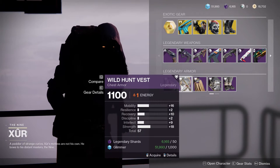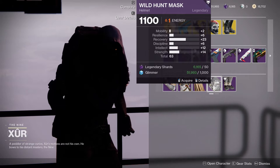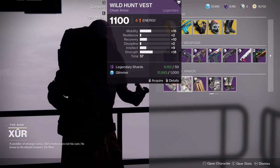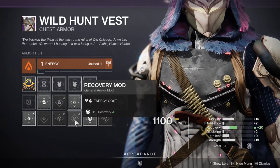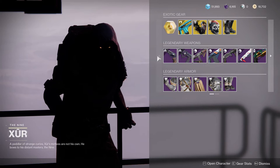We also get the Wild Hunt Armor from Season of the Hunt — pretty high recovery, which is cool, but really low mobility, which is unfortunate. You can bump up the power level to 1620, which is fine. Overall it's looking pretty cool.